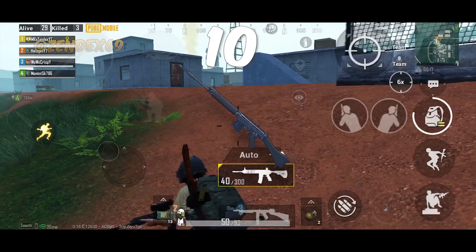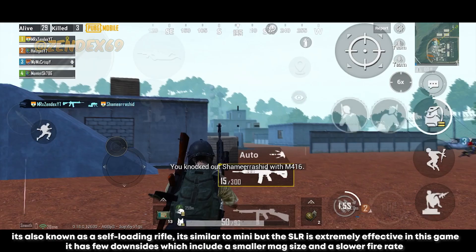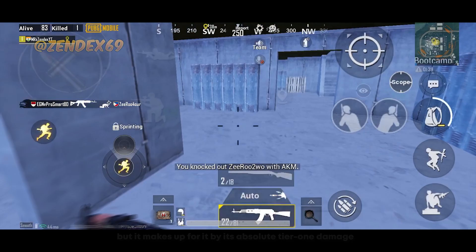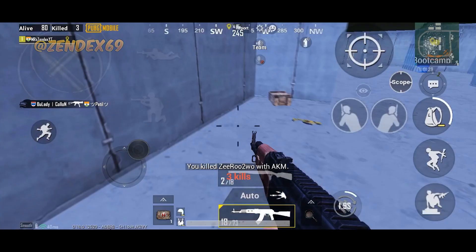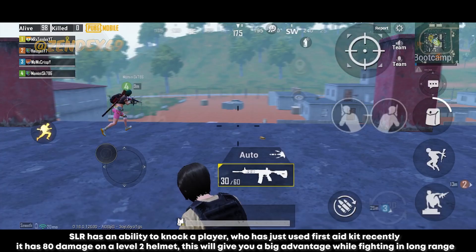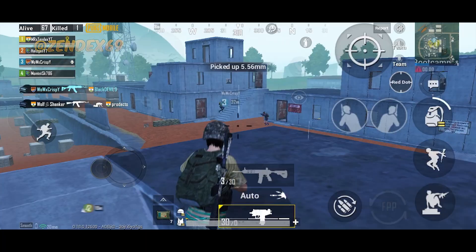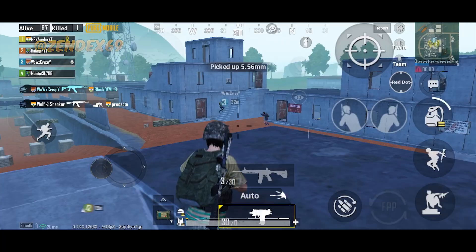Number 10 is the SLR, also known as the self-loading rifle. It's similar to the Mini 14, but the SLR is extremely effective — it has a smaller mag size and slower fire rate, but makes up for it with absolute tier-1 damage. The SLR has the ability to knock a player who has just used a first aid kit. It has 80 damage against a level 2 helmet, giving you a big advantage in long-range fights. Here are the weapon stats. The SLR is the second most powerful DMR in this game — first being the MK14. I suggest using it as much as possible to keep pressure on opponents from a distance.